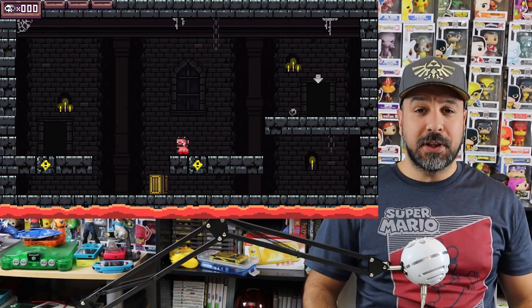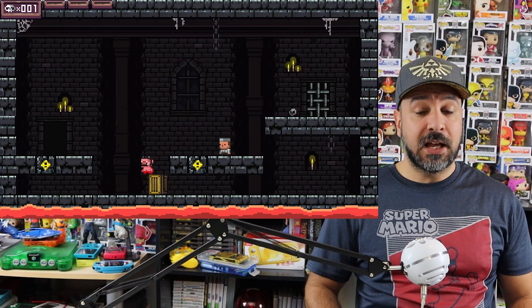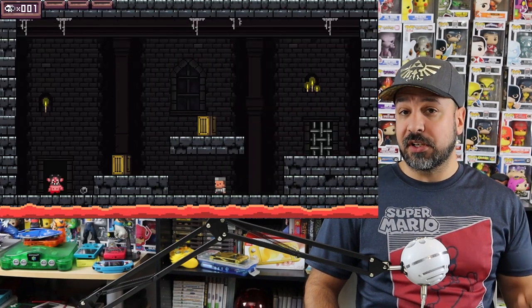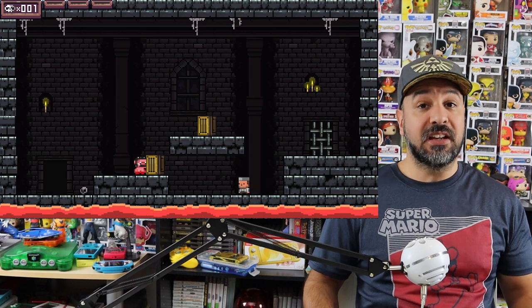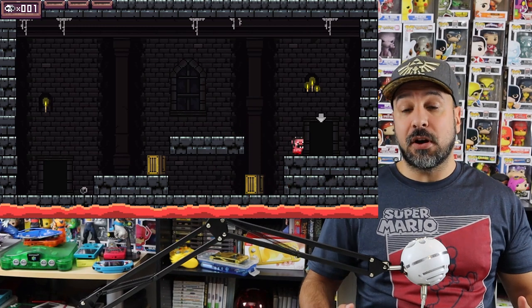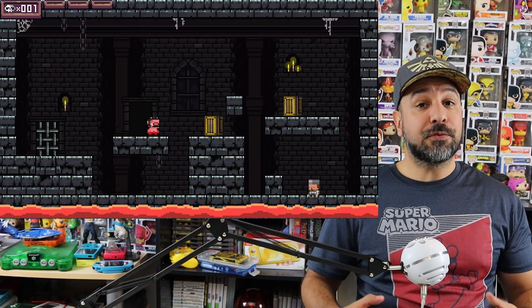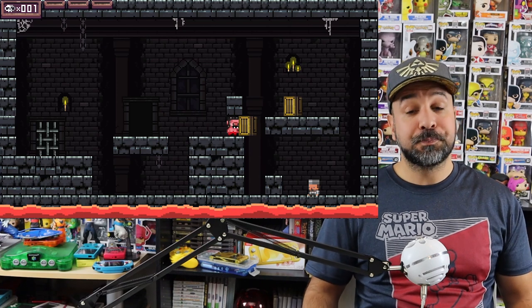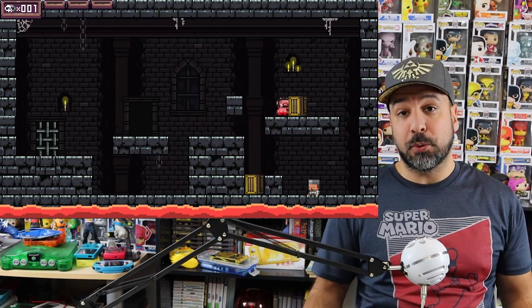Now just before we get into gameplay mechanics, I want to be very clear: this is a very simple game and there is not much storyline. Basically, you have a one-line dialogue at the beginning of the game which gives you a setup, and then a one-line dialogue at the end which gives you a conclusion. The gameplay setup is that you are playing a minion of hell, tasked with catching all the prisoners that run rampant because the devil is on vacation and his daughter was put in charge but hasn't been doing her job right. Your goal is to catch all the prisoners, make it to the exit, and find more prisoners.